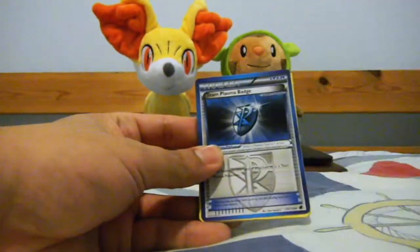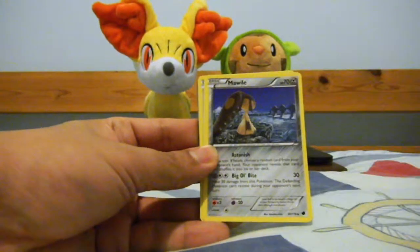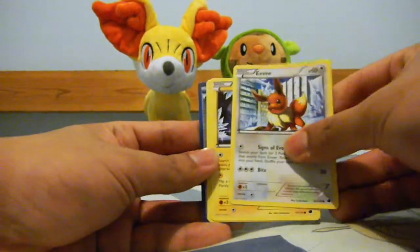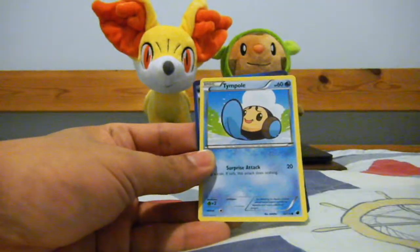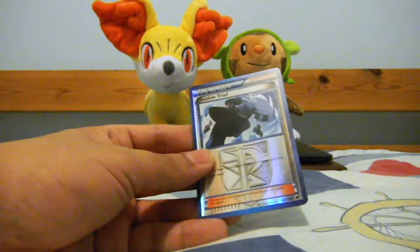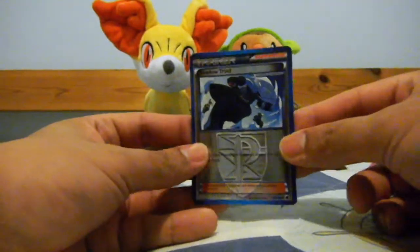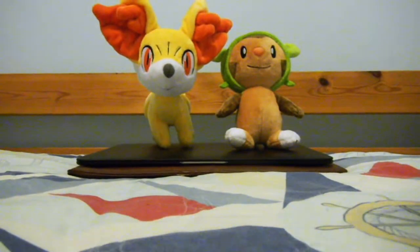The code card was on the side, of course. Cards pulled: Team Plasma Badge, Lampent, Mawile, Houndour, Eevee, Pachirisu, Ponyta, Timburr. Shadow Triad as my reverse — that's pretty cool, with the blue-black coloring. And the rare is a Steelix. Not a bad pack.